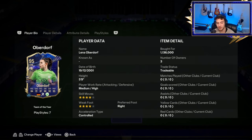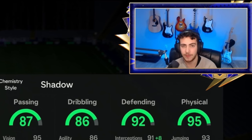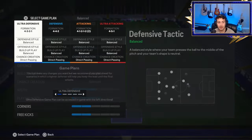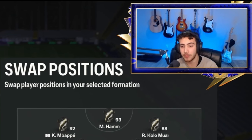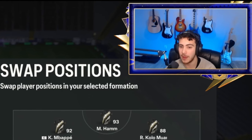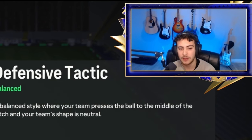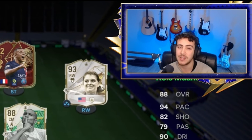I'm very excited to try her out. We gave her a Shadow because I think that's going to be the best chem style, though she might even be good with Hunter if you want to play her box-to-box. We're giving her the Shadow to get near-perfect defending and make her as quick as possible. We'll play her in the 4-3-2-1 as the central center mid — the stay-back center mid — and see how it goes. We're going into Elite Rivals because I need one more win for my objective.